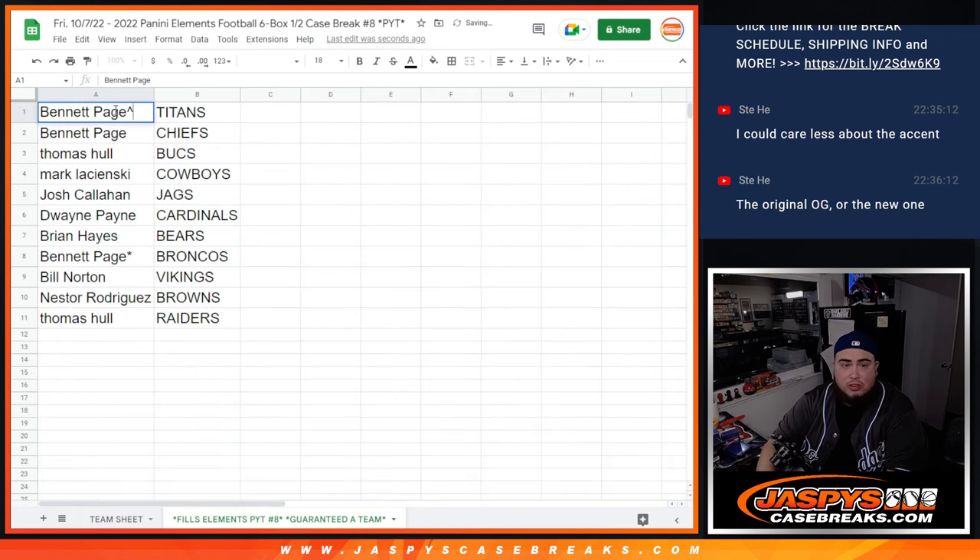Alright, so Bennett you won the Titans and the Chiefs. Thomas with the Bucs. Mark with the Cowboys, Josh with the Jags, Dwayne with the Cardinals, Brian Hayes with the Bears, Bennett with the Broncos, Bill with the Vikings, Nestor with the Browns, and Thomas with the Raiders.